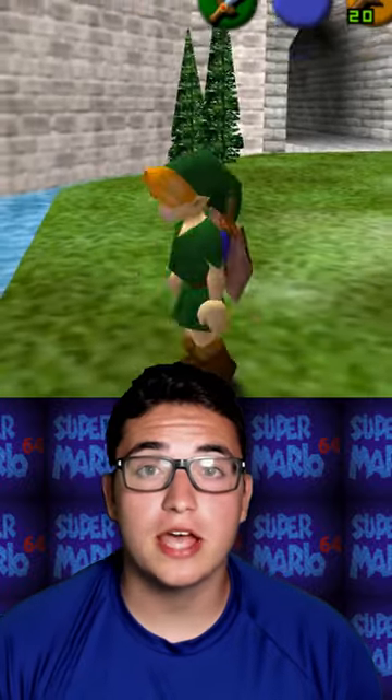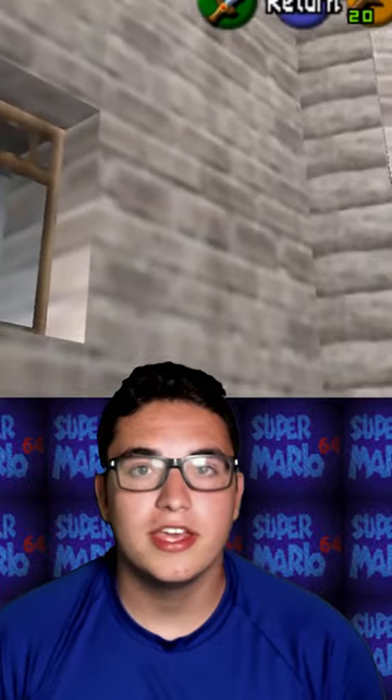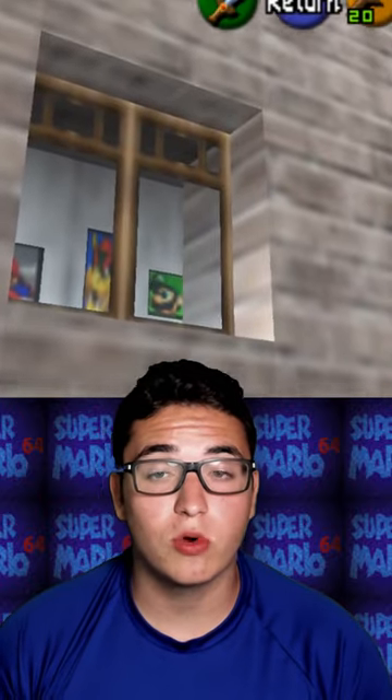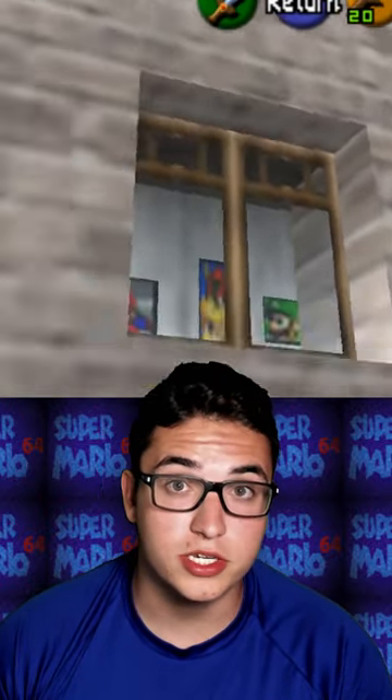Another painting that Mario is in is actually in the castle courtyard of Ocarina of Time. If you come up to this window and look through, you'll see a picture of Mario from Mario 64 and some other characters from Mario Kart 64. This was changed to 1-1 in the 3DS remake.